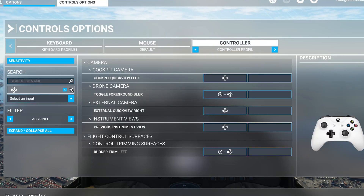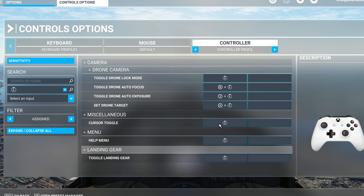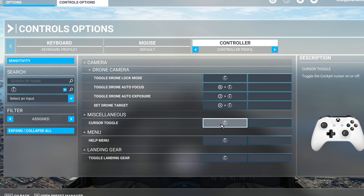Cockpit quick view left and cursor toggle — those are the inputs that are important. If the trick doesn't work for you, you need to check if you have set this up like this: cockpit quick view left and cursor.